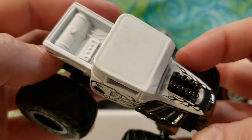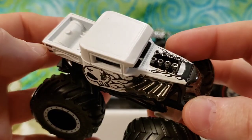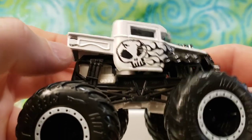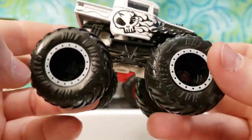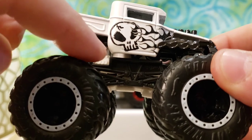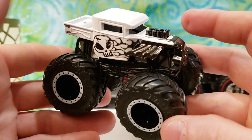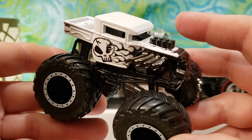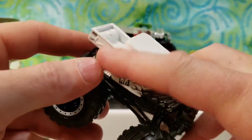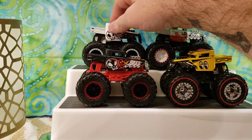Next we have this white and black Bone Shaker. They did a Whiteout or Blackout series — I believe a year or two ago — and I thought these trucks were very cool. Everything on the truck is white and black: the frame, roll cage, rims, tires — everything. I think they did several other trucks in this series; I know they did a Dragon. There may have been other models done in this white-out or black-out style as well.